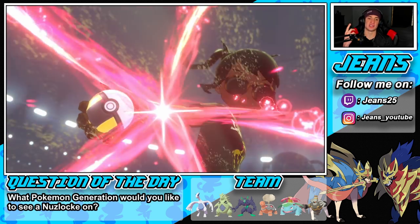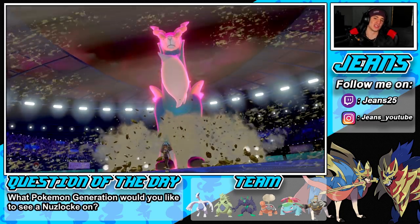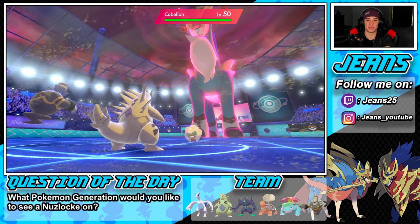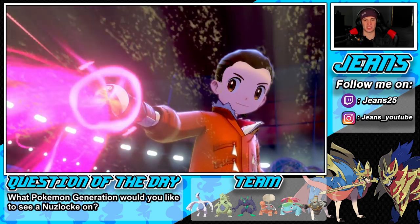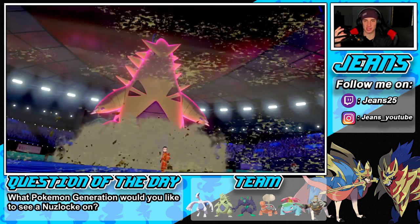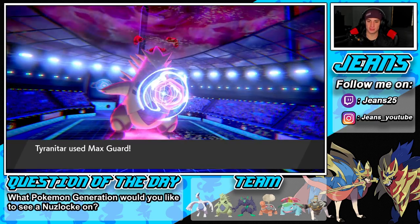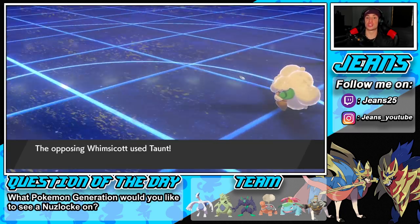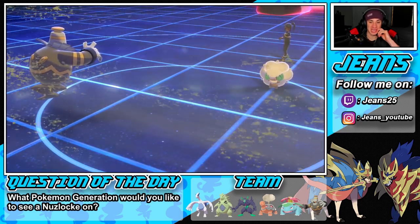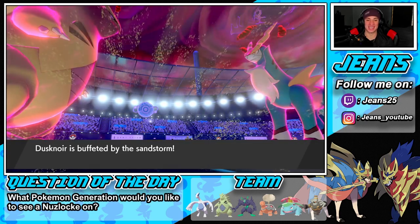No way he's going for Taunt — I just don't see it. But he does Taunt! Good thing the Mental Herb kicks in immediately, shaking off the Taunt and letting us get off that Trick Room anyway. Max Knuckle comes out but we've already gotten Trick Room going. Mental Herb clutching up — the perfect way to start this battle. Yo, that Mental Herb coming in clutch, Trick Room is set!